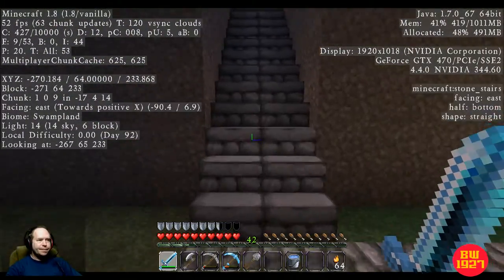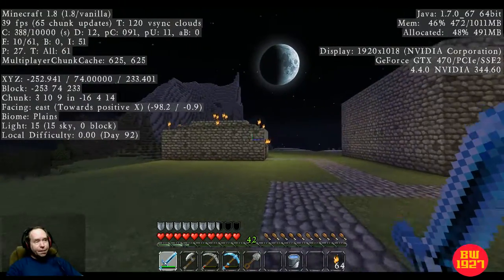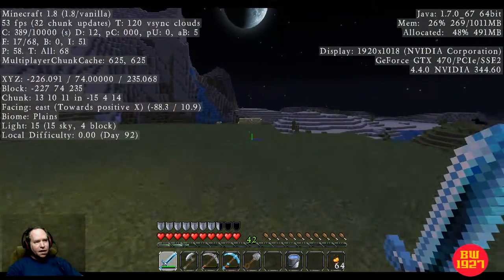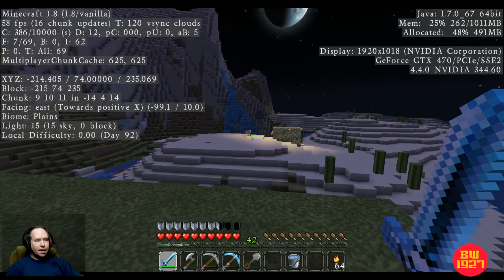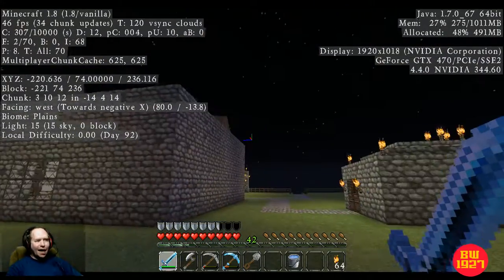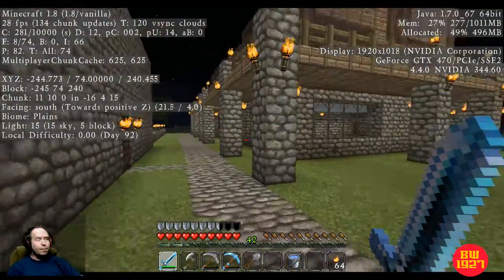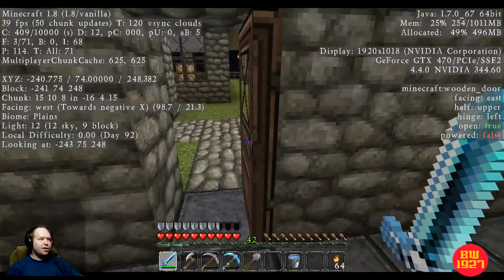That's my second mine shaft which actually goes to my main mine shaft. This is the main entrance to my main mine shaft, and that's the third entrance to my main shaft. You got a little Mr. Pig there guarding my mine shaft for me. This is played in normal mode — not in creative mode — actually played in normal mode but in peaceful so I can actually build this stuff.